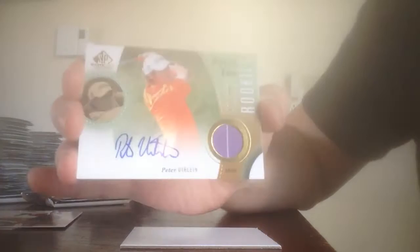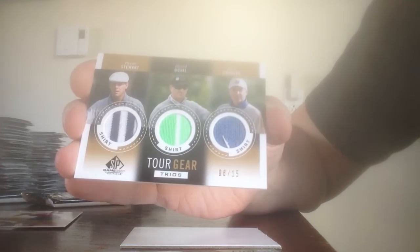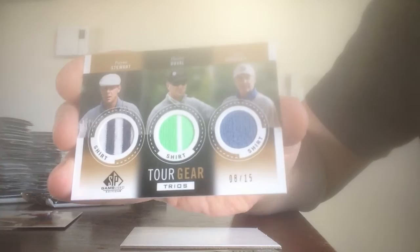There we go, first pack. We got a base card of Jimmy Walker. We have Hale Irwin base, Paula Kramer, and a filler card. We have Peter Ulain — First Tee Autograph shirt Rookie, numbered to 399. Next one — oh, this is not bad at all. Triple Tour Gear: Payne Stewart, David Duvall, and Freddie Couples, numbered 8 of 15. Nice to get that Payne Stewart. Not a bad start.